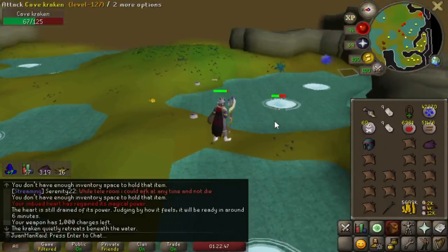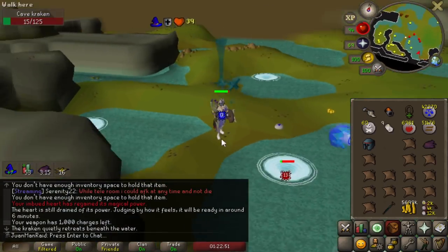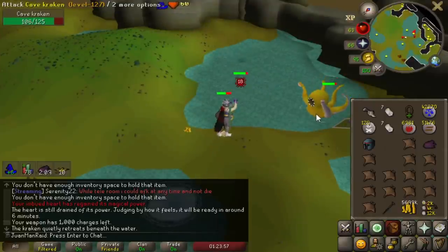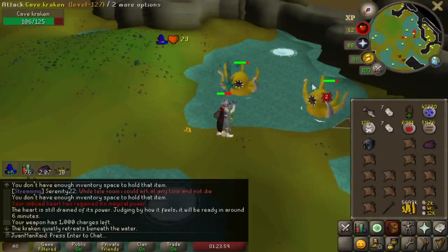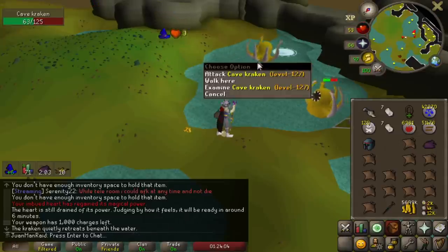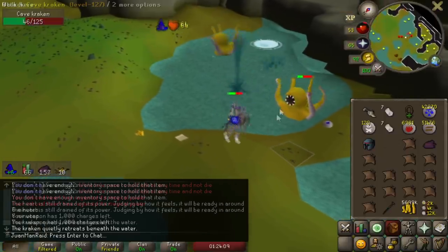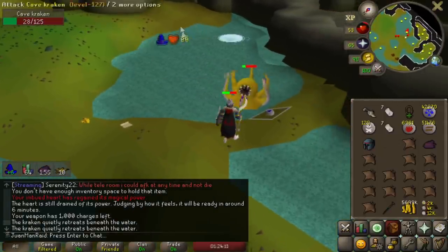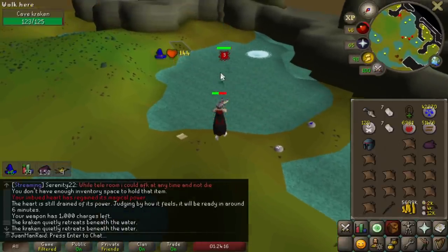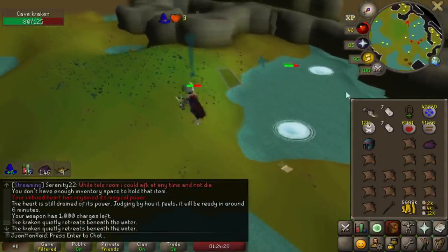Wait, what the hell am I attacking here? I can't see anything - am I fighting an invisible Kraken? I did it. Let me see if I can replicate the glitch. If I hit this guy again, it should be invisible, because I think that's what I did. What happens if I hit him - does he get glitched? That's the glitch! I got the glitch.